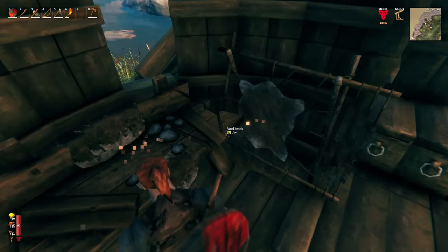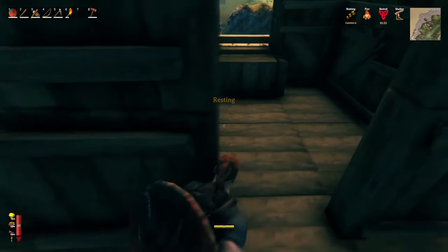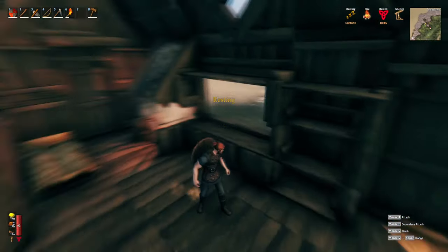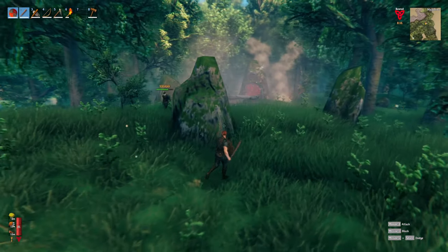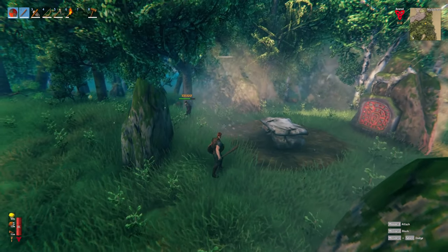Now we need to get prepped for Eikthyr. I'd usually only take a couple of meats, but I thankfully have some yellow mushrooms from already going into the burial chambers — we'll take those for stamina. I'd usually just take a torch to light them on fire and club them, but since I had the materials to make fire arrows, I went ahead and made a bunch.